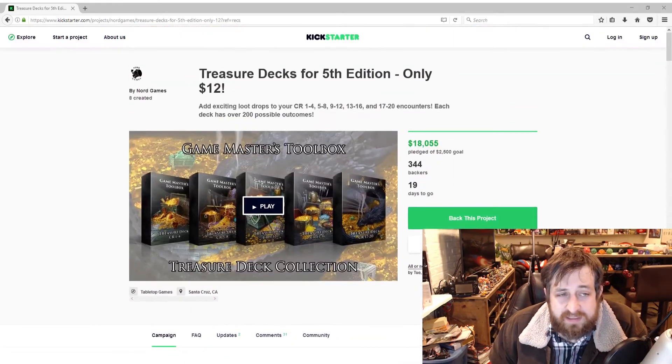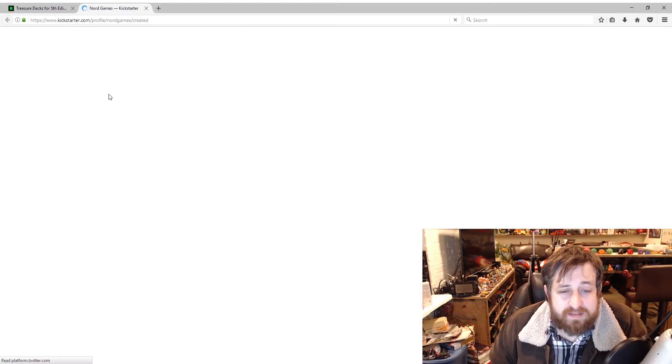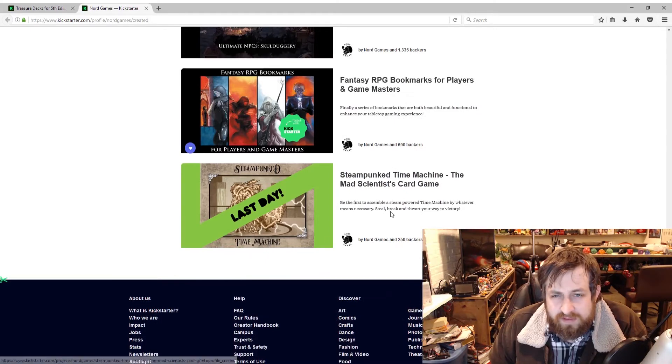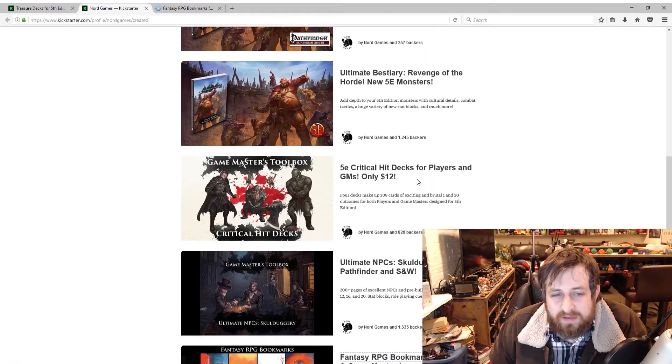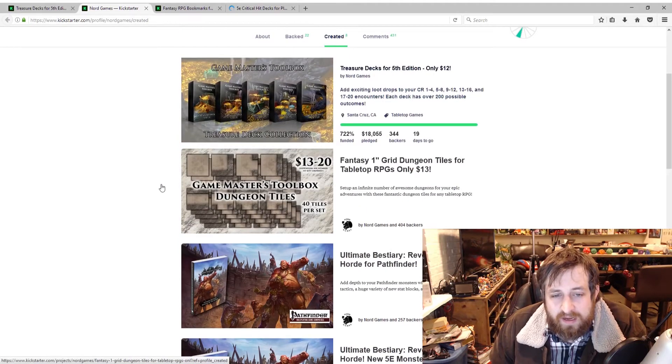This is by Nord Games — they've done several other Kickstarters in the past. Some I remember include Fantasy RPG Bookmarks, Skullduggery for 5e with 200 pages of NPCs and pre-built characters, critical hit and critical miss decks, the Ultimate Bestiary: Revenge of the Horde — which I was going to review but didn't get the chance — and dungeon tiles for relatively cheap.